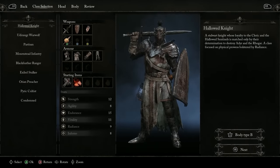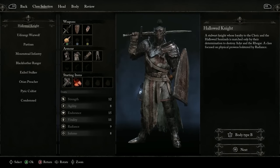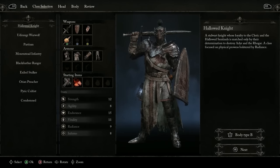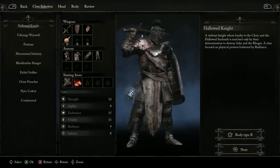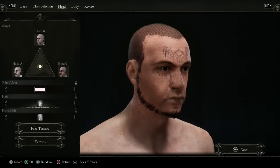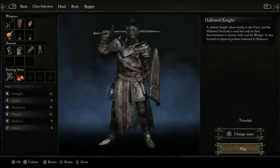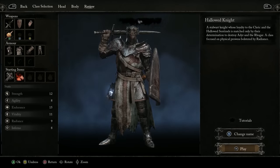Once we select a new game, the first thing we're going to do is create a character. Just for the sake of getting into the action, I'm going to go with a Hallowed Knight — a stalwart knight whose loyalty to the Cleric and the Hallowed Sentinels is matched only by their determination to destroy Adyr and the Rogar. A class focused on physical prowess, bolstered by Radiance. I love a good sword and board, so this one feels tailor-made for me, plus it looks pretty darn cool. We'll name our creation IGN and get started.